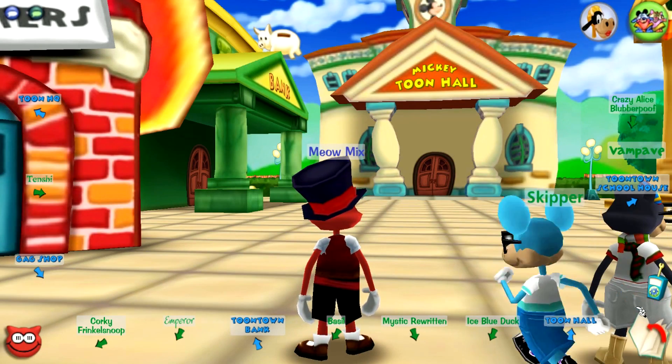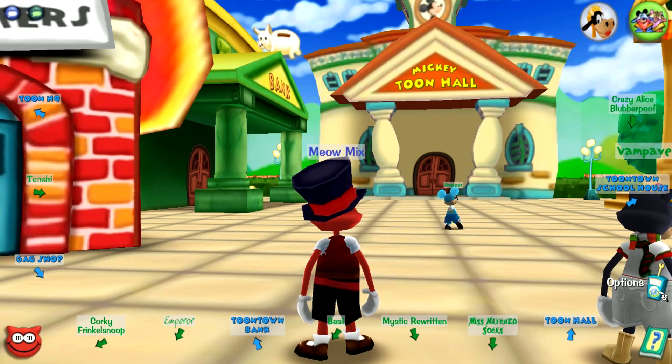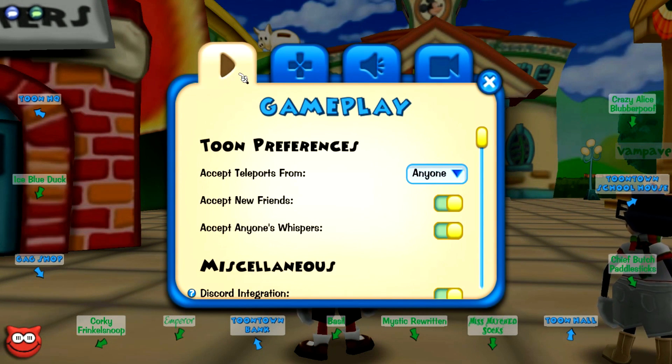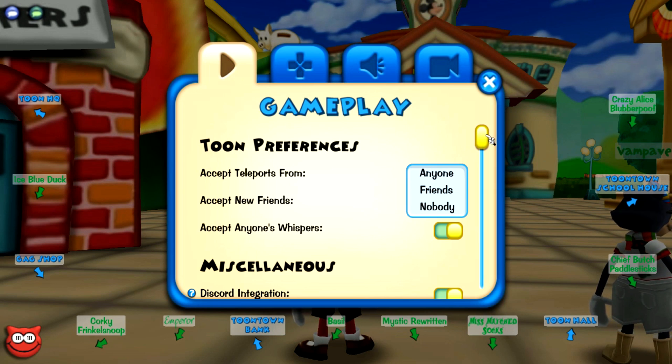This menu can be accessed by clicking on the walkie-talkie next to your sticker book, or by going to the old Options page in the sticker book. Once there, you have the ability to change a lot of things for the better, and have more diverse customization options.